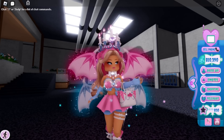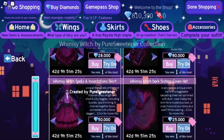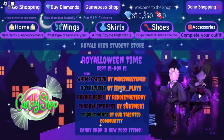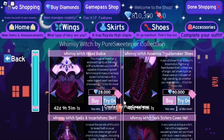Firstly, there's a new Whimsy Witch set out by Pure Sweetener and it's really cute. You might notice the sleeves are missing — there are sleeves on the masculine and feminine version shown, but they're not in the Whimsy Witch set shop. I think you'll have to find them in a chest in Wickery Cliffs or something. This was a test release, so they needed to fix a few things.